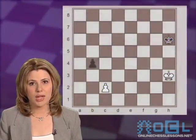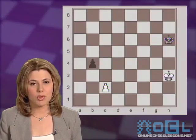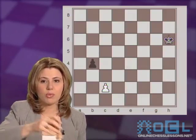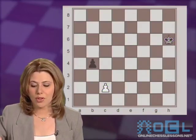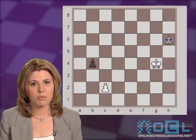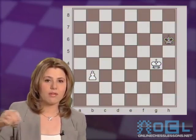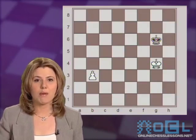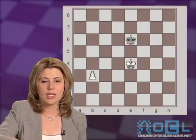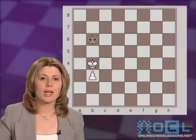In this position it is white to move, but they have to be accurate in order to find the win. The most natural idea would be to run with the king to the queen's side to try to capture the pawn on b4. However, after the natural Kg4, black could save the game by playing b3, giving the pawn up, and when the white pawn captures, then Kg6, and black gained the opposition and is saving the game. After Kf4, Kf6, Kxe4, Kd4, Kd6, Kc4, Kc6, Kb4, Kb6, saving the game.